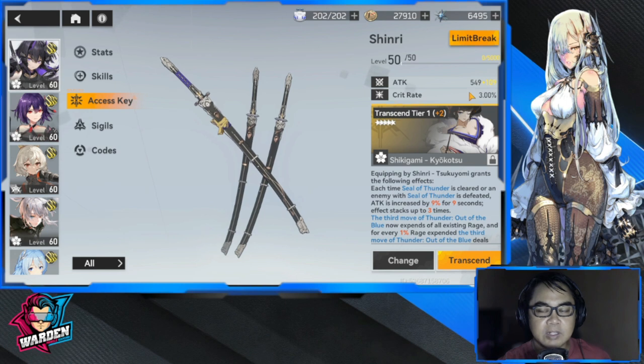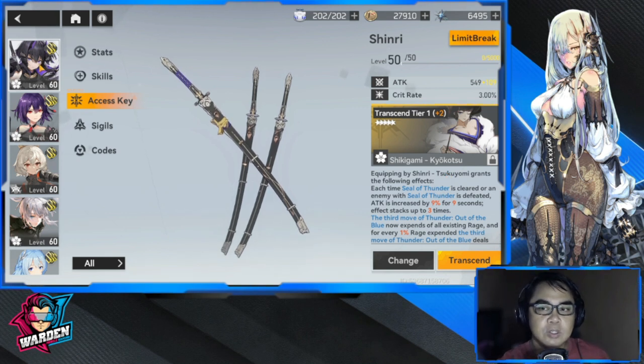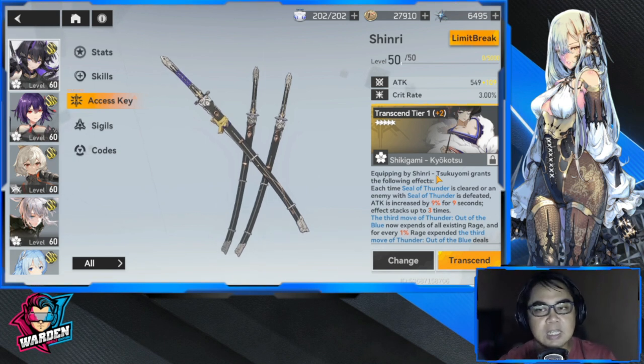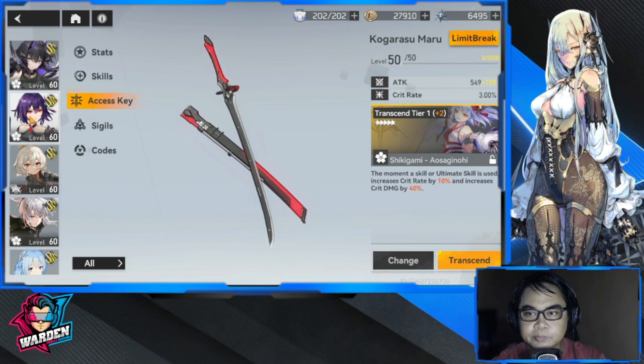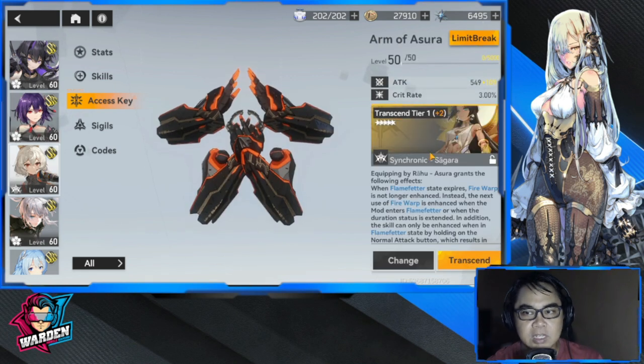These stats add up to leveling up your characters. This one is a unique functor specifically equipped to this character, Shinri. When you equip this functor, it maximizes her damage output. I also have a five-star functor here that's not a unique one — I'll tell you where to get it in a while.